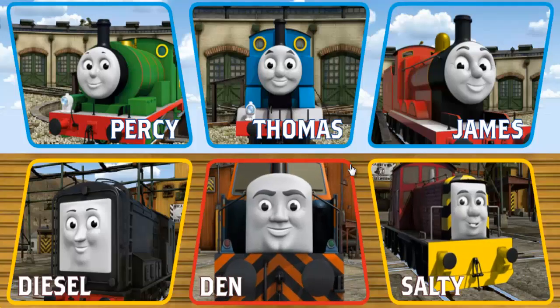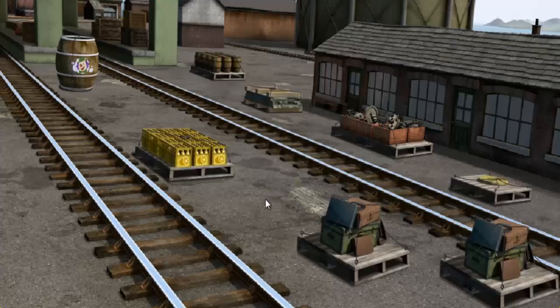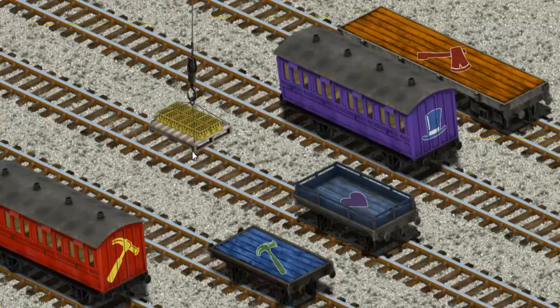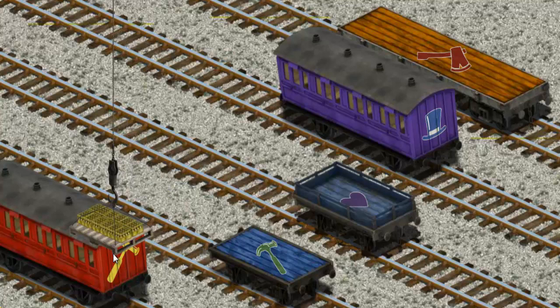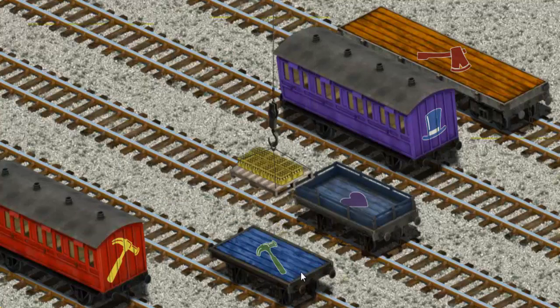It's a busy day at Brendam Docks. Thomas and his friends have many deliveries to make. Choose who will make the next delivery. Thomas must deliver the bottles of lemonade to the fair. Show Cranky where the bottles of lemonade are. You found them! Let's lift and load. Now the cargo must be loaded. Help Cranky find the blue flatbed with the picture of a green hammer. Oops! Help Cranky find the blue flatbed with the picture of a green hammer. There you go!